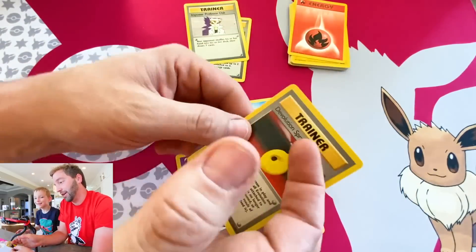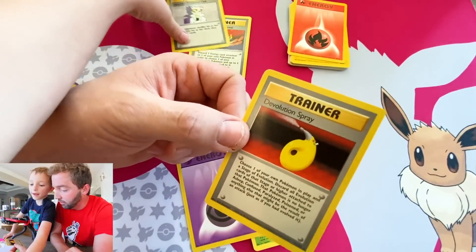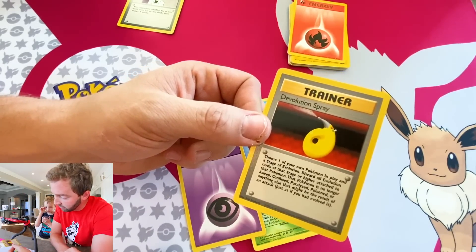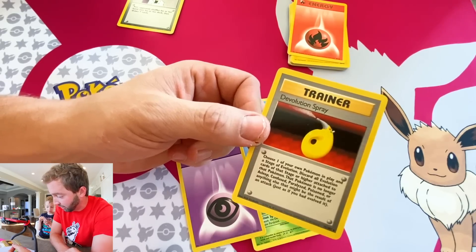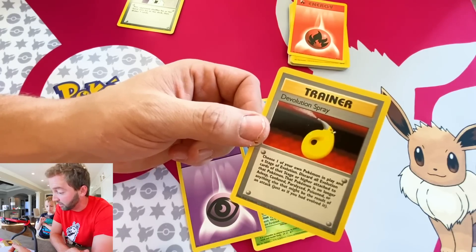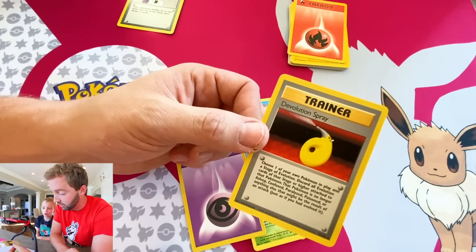With some of these cards I want to actually read them because it's been a second since we played Pokemon. De-evolution Spray: choose one of your own Pokemon and pick a stage of evolution, then discard all evolution cards of that stage or higher attached to that Pokemon. And the Pokemon is no longer asleep, confused, or paralyzed — so it cures status too. That's cool.